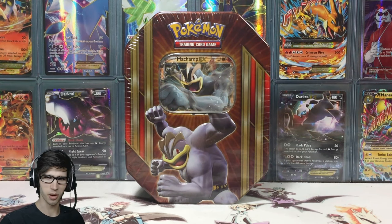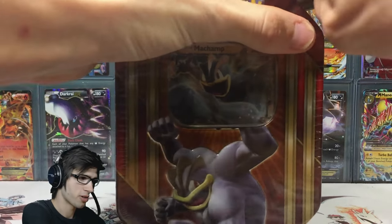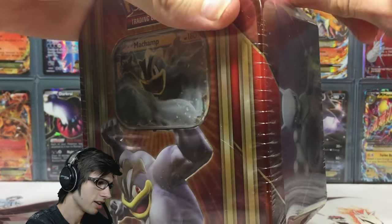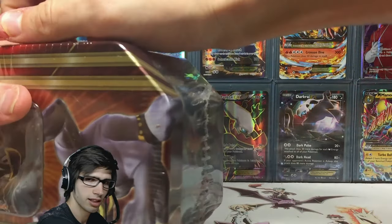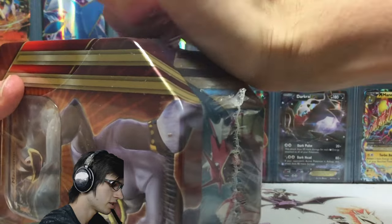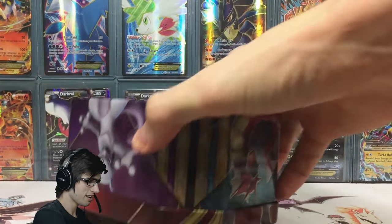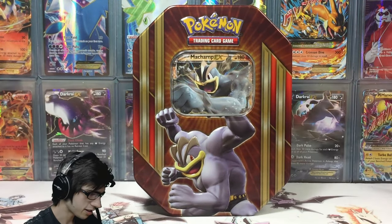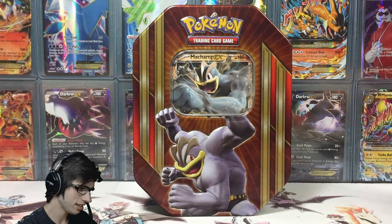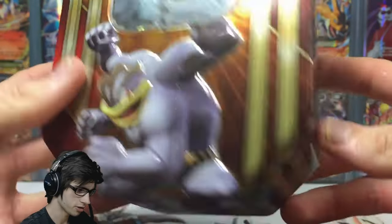Without further ado, let's actually get hands-on with this tin. I'll get the shrink wrap off, and then we'll go through the tin itself and admire the art, and show a bit of appreciation for how much work and time has gone into this tin. That's what it looks like without the shrink wrap on. Looks pretty solid. We've got Machamp just flexing there — he's huge, by the way.